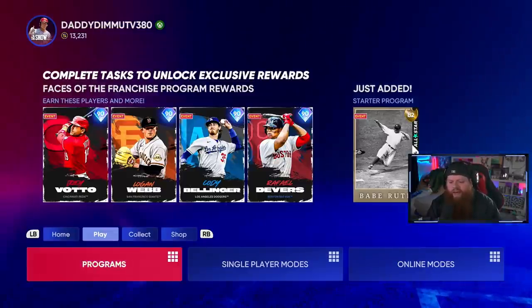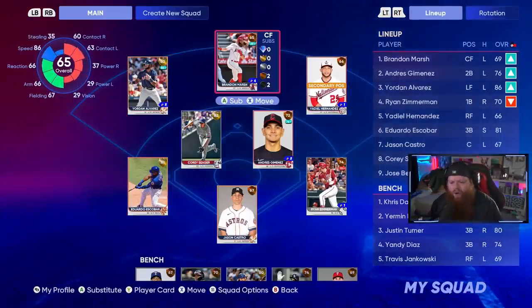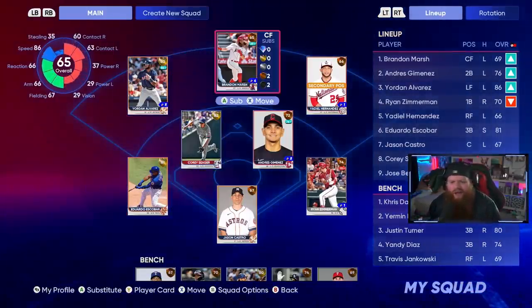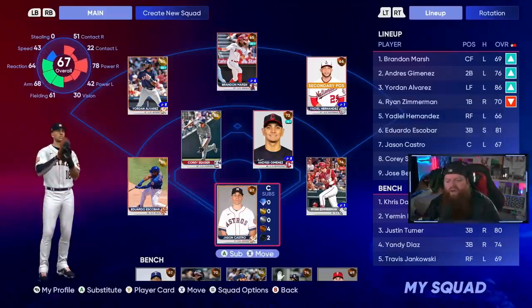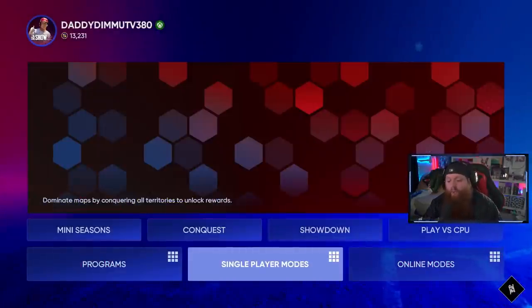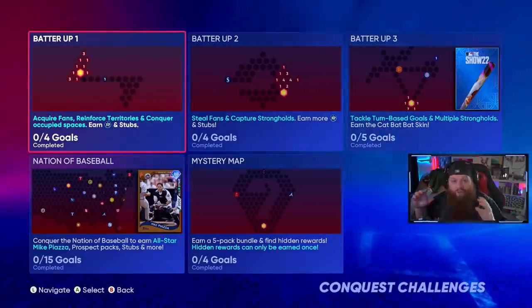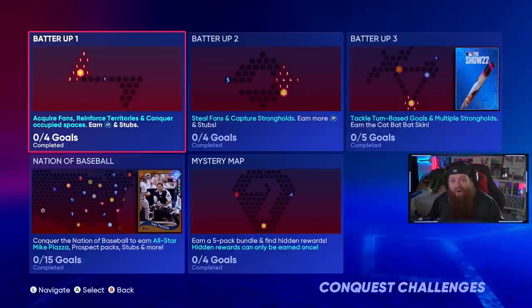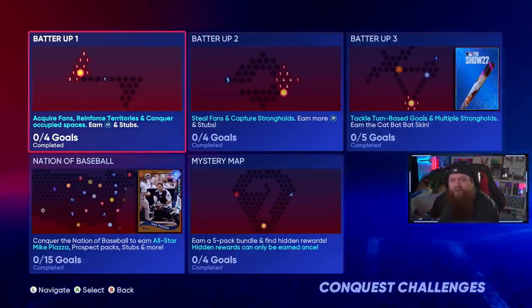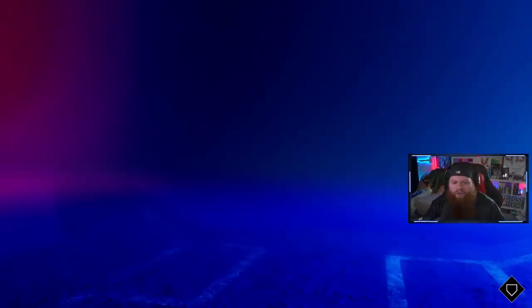We're going to make this as easy as possible to grind as many things at once. We'll take the starter team we've assembled — got a couple golds, Escobar, Seager, Alvarez — and take that team into Conquest. Conquest is a single-player mode with numerous maps where you take over the board, knock out strongholds. They're three-inning games, quick and easy, and usually hide packs, stubs, and XP in the map.